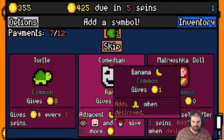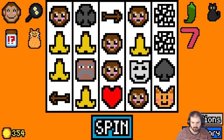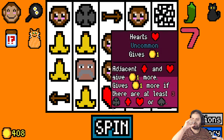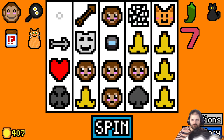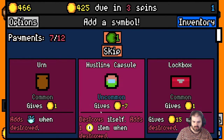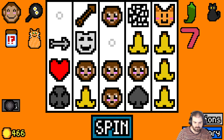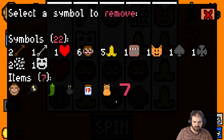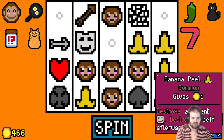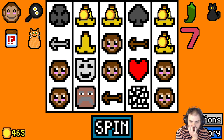Comedians! Yes — comedians boost bananas, banana peels, and monkeys. They're very useful. So now, actually, having more monkeys is better. I'm gonna remove the capsules. Maybe I just go all in on monkeys at this point. And let's remove the cat — so now we're going all in on monkeys, right? Hopefully I can surround the comedian with monkeys because they give so much gold — I'm adding 66.